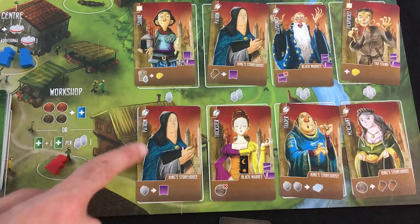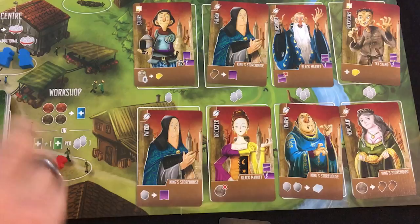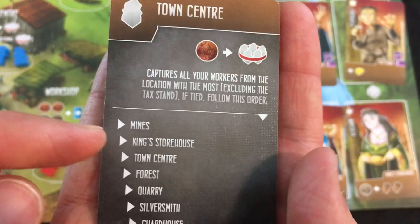I need building cards to keep going, so let's go to the workshop. I could get the patron — she'd give an alternative action at the king's storehouse, paying one stone for virtue, but I'm already really virtuous. She does have a hammer icon for one victory point. But I'll just get one building card. A factory — I don't have near three gold; I think it's meant to be discarded for the cathedral. The AI grabs my king's storehouse workers.